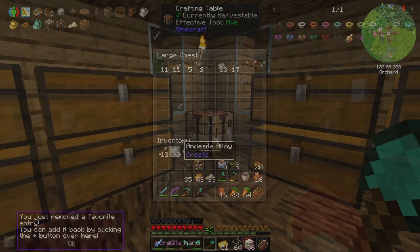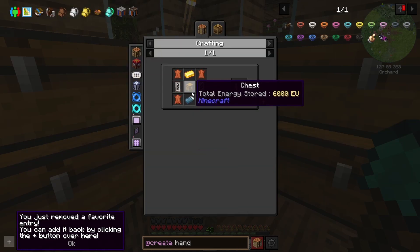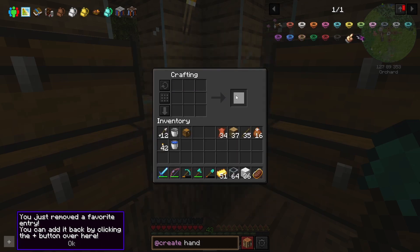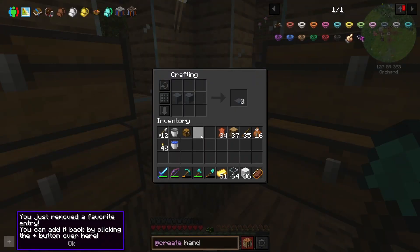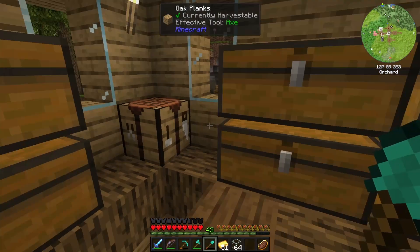Alright, so now we're gonna get into the next things we want to do. We need to make some different deals — we need two different colors of wool. We have two different colors because we have a couple different-color sheep. So if we go gray and then white, we should be able to get a gray sleeping bag — and that's all we need from the wool, so we can put it away.